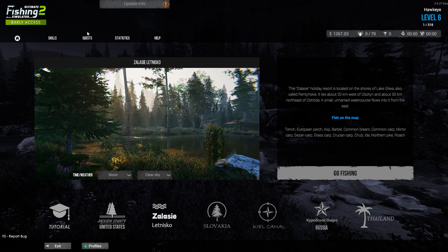It's called Zala — Zala Sea, Letnisko — I believe it's a Polish lake. This particular lake focuses primarily on float fishing, and feeder fishing is also in there. You can do some lure fishing here for pike. There are a number of carp species: common, mirror, saison, grass, and crucian carp — five different species — plus European perch and asp. I already caught a saison carp, which I put in my last video.